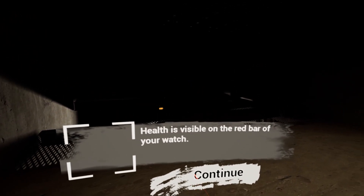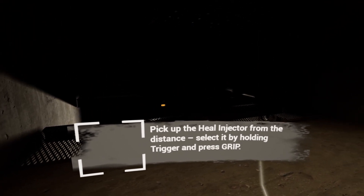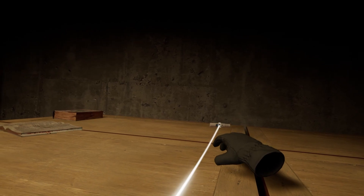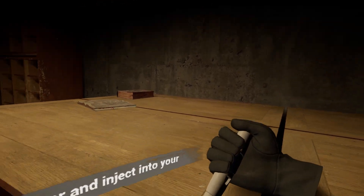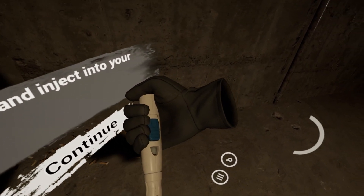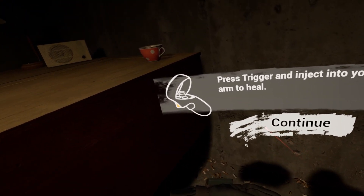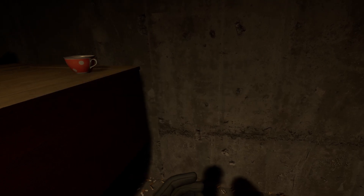Hello — ow! Health is visible on the red bar of your watch. Pick up the heal injector from a distance, selecting it by holding trigger and grip. Why is everything so shaky on my headset? There we go — I'm going to inject myself with this. Press trigger and inject it into your arm to heal. Oh yeah, I love meth. Where am I going right now? Down here, I assume.